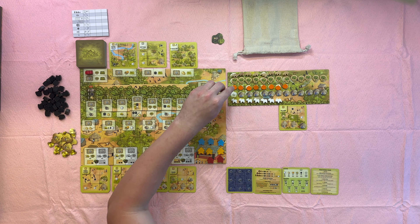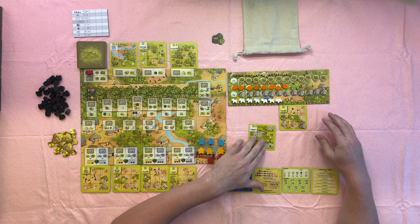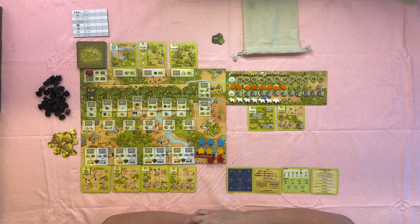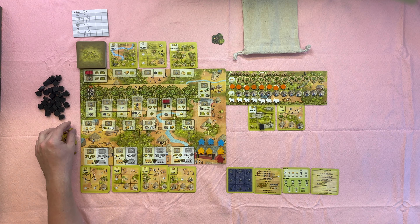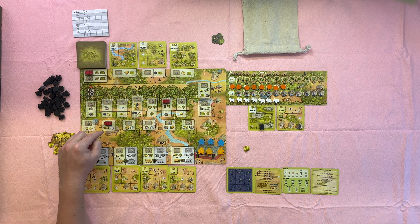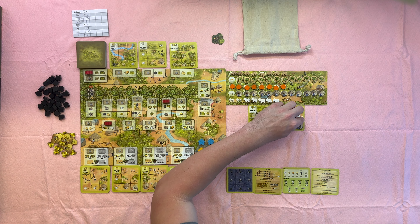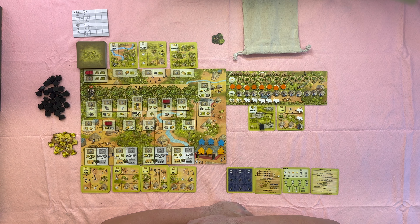I'll go here, which will give me a tree, and I get to draw one of these from the top deck. I got the swamp, so I'll place that next to this. Now I have at least one food that I need to feed, so getting goats wouldn't be a bad thing. How about getting a bat, getting a gold, and then training a family — one gold to get two goats. The rule states if you have at least one goat or one item occupied, a blank space can be any of those items.